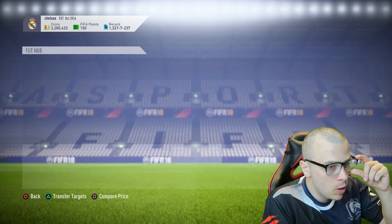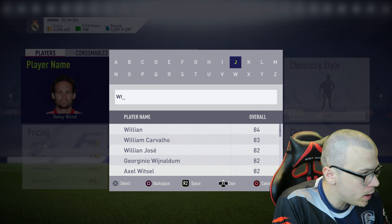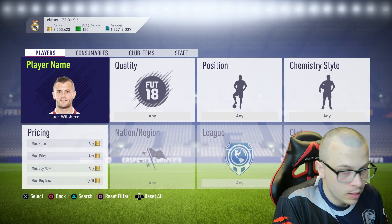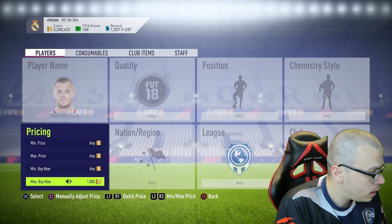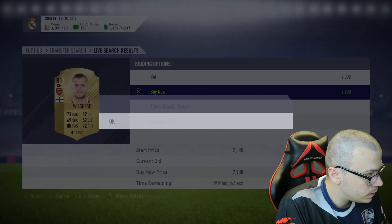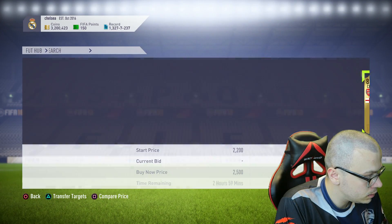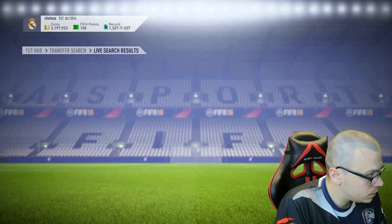The next one is Wilshire — 81-rated Wilshire from Arsenal. His price is around 2,000 coins — let me raise the price a bit more.